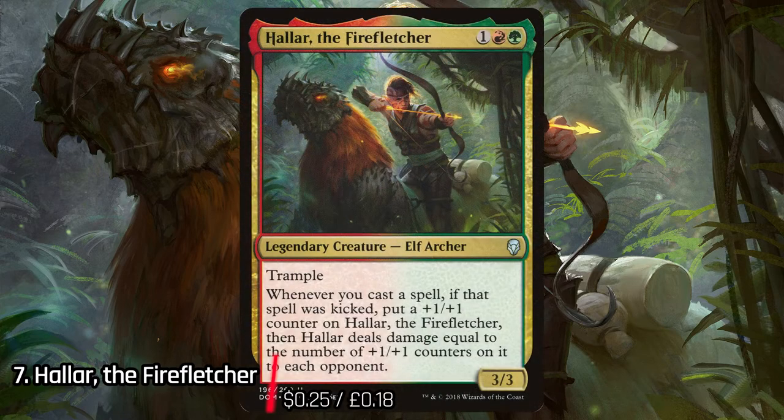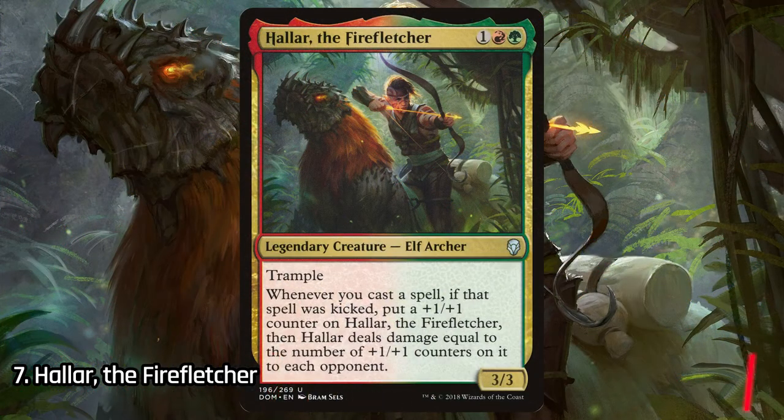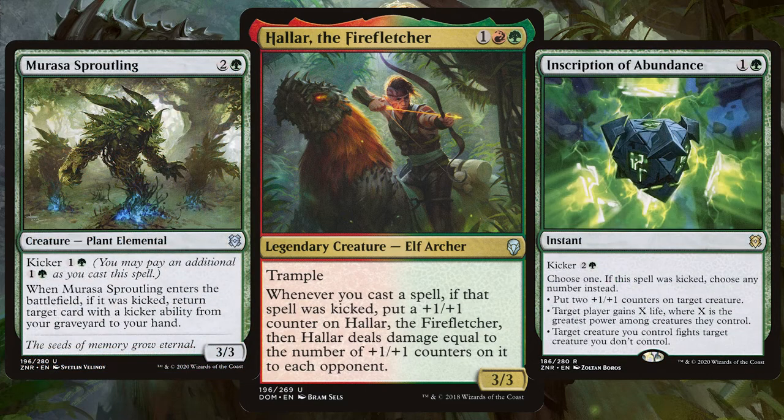Next on the list we have Hala, the Fire Fletcher. This legendary elf archer is Hala awesome. Fill your deck with all those cards with the kicker mechanic, because whenever you cast a kicked spell it beefs up Hala and then deals damage equal to the number of +1/+1 counters on it. And thanks to the recent Zendikar Rising set, there are so many more new kicking options available.